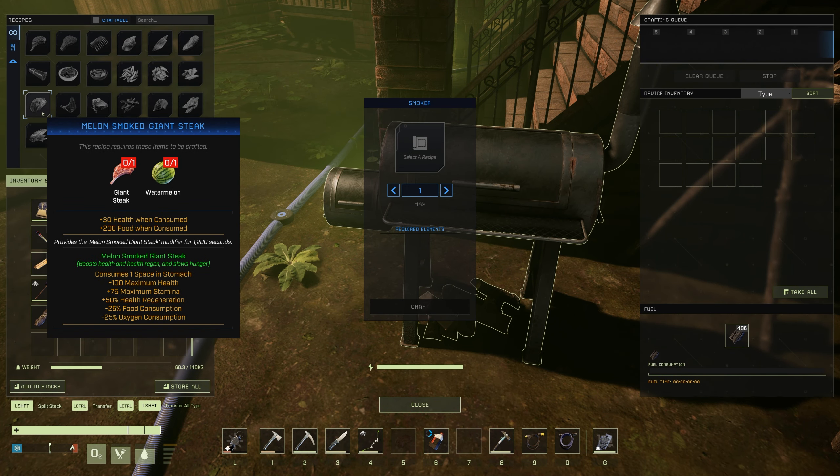The first one is the Melon Smoked Giant Steak. This will give you the Melon Smoked Giant Steak buff for 1,200 seconds. Once consumed, you'll get +100 maximum health, +75 maximum stamina, +50% health regen, -25% food consumption, and -25% oxygen consumption.